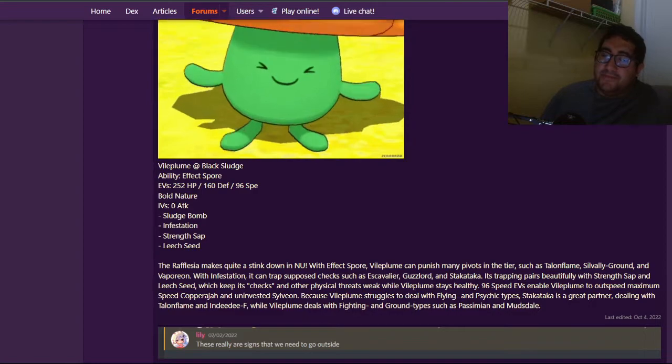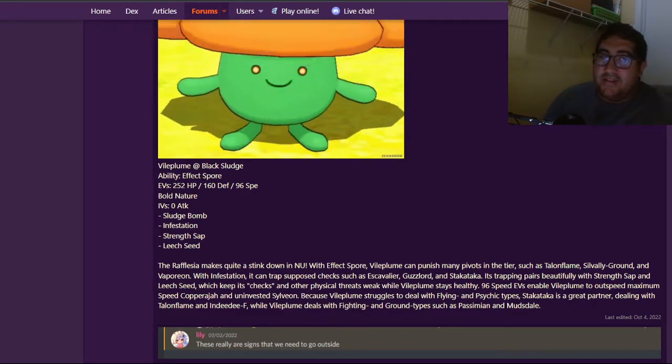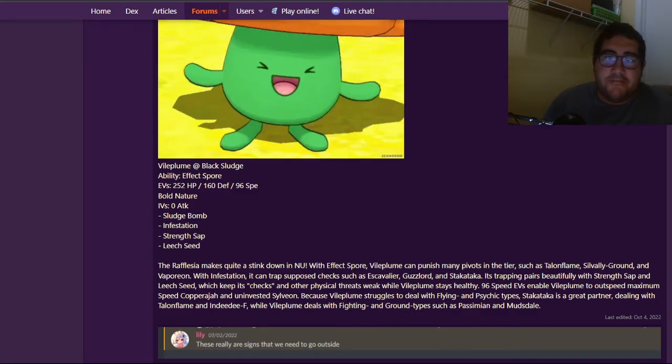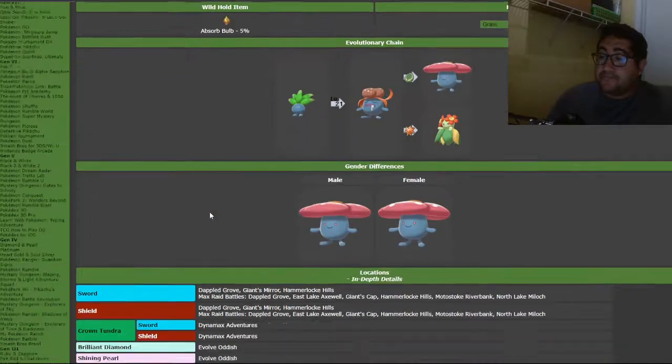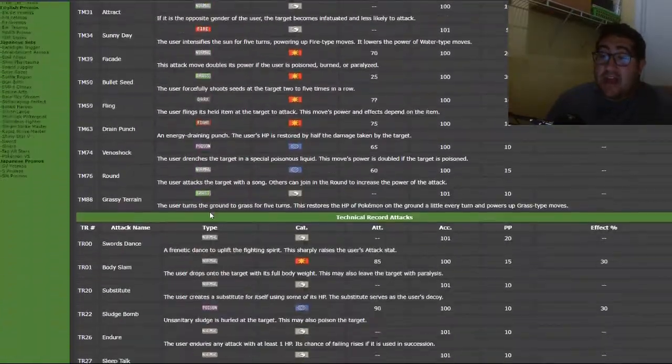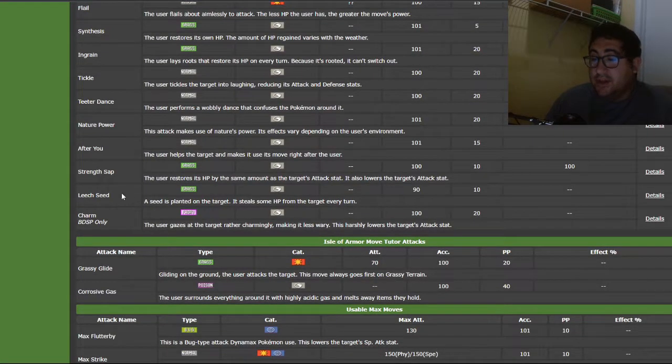Besides, this one has a healing ability and it's not going to be easy, and I'm not going to waste an ability patch on this. However, this Vileplume does now get Leech Seed as an Egg move — it has been fixed! Which is an awesome thing because we love when things get fixed.